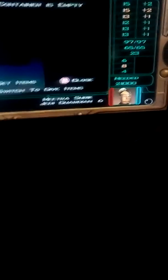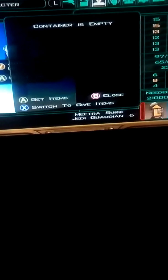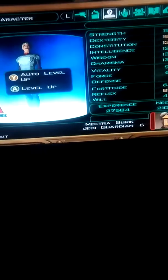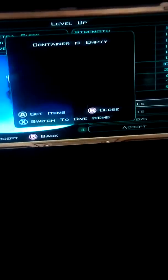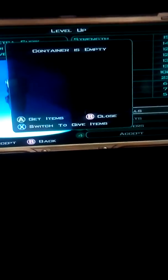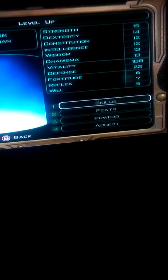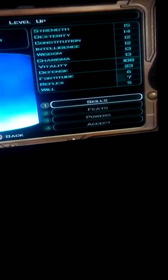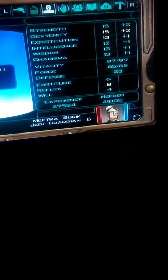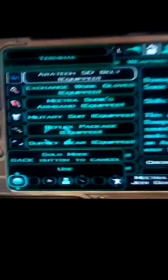Now it shows the container is empty. What you do is press A, press A again. You don't level up — what you do is press A again, then press the left trigger once, back out, press it again, and you should see that.